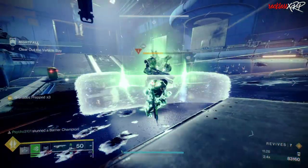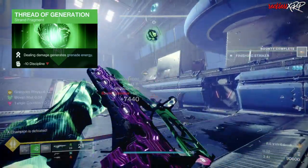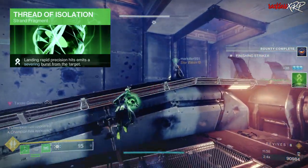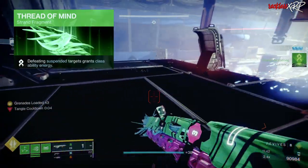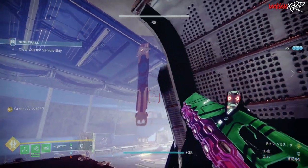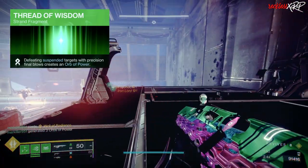As for our fragments, the first one is Thread of Generation — dealing damage generates grenade energy, with a negative 10 to Discipline. Then we are using Thread of Isolation, which landing rapid precision hits emits a severing burst from the target. Then Thread of Mind, which defeating suspended targets grants class ability energy. And last but not least, Thread of Wisdom — defeating suspended targets with precision final blows creates an Orb of Power.